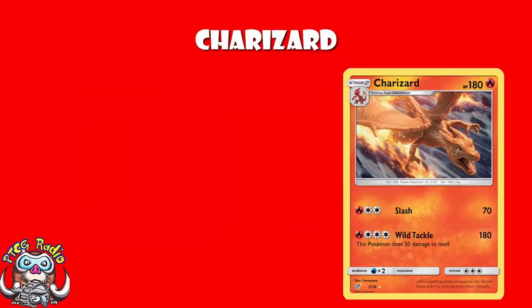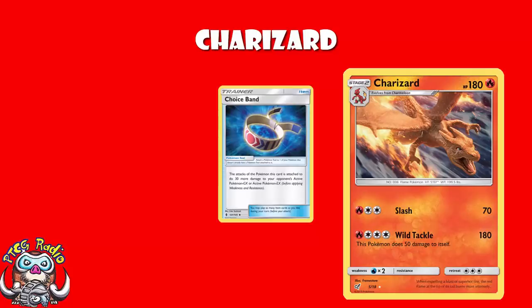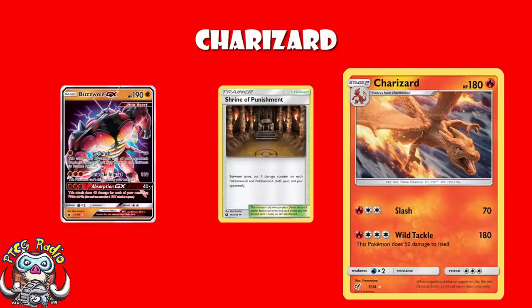The good news is we have a second attack, which is even bigger. 1 Fire and 3 Colorless energy for 180 damage, and it does 50 damage to itself. 180 damage flat out is good - it means you're already getting something like a Blacephalon. With a Choice Band you'll be getting a one-hit KO on a Zoroark GX, or with one turn of Shrine of Punishment you're going to be up to 190 and then Buzzwole GX is going down. Numbers-wise, this is good - 180 for an attack is a really, really good amount of damage to be doing right now.